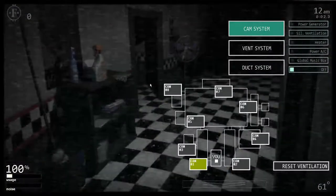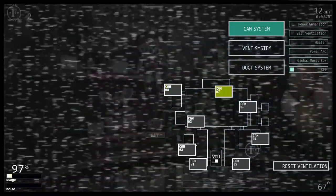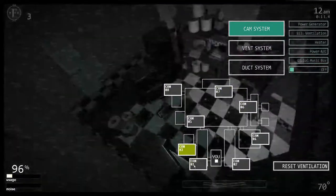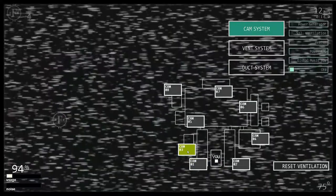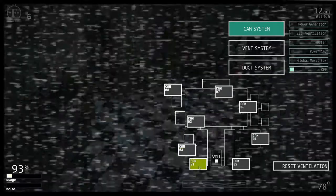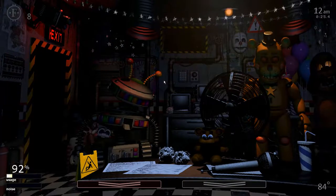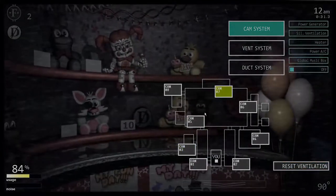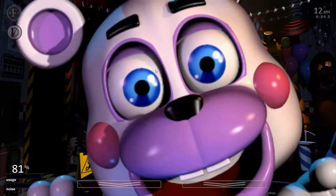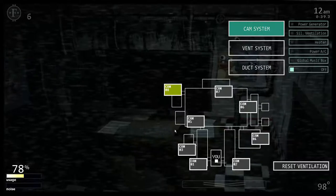When we spawn in, press Space to turn off the desk fan and open up the camera. Go to camera 8 — Mr. Hugs is on it. Press the little green thing, close the doors, then go between camera one and camera three to collect as many Faz coins as we can. When you see Golden Freddy, put the mask on. We now have ten coins.